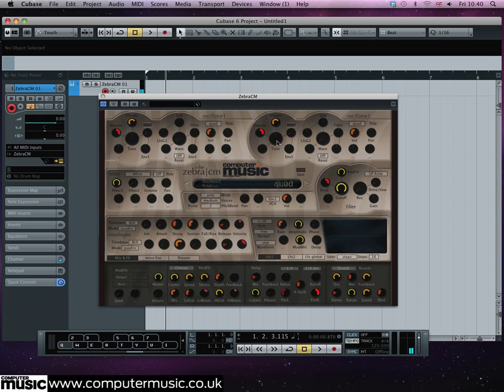For a thicker sound we set the second oscillator's tune knob to seven semitones, a perfect fifth. We also whack up the sustain of the uppermost envelope which controls the amplitude.